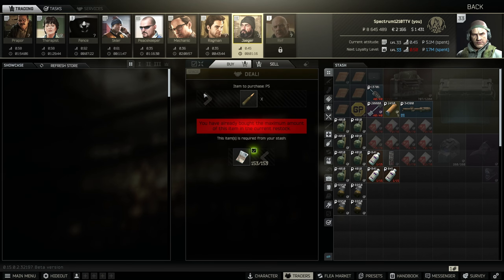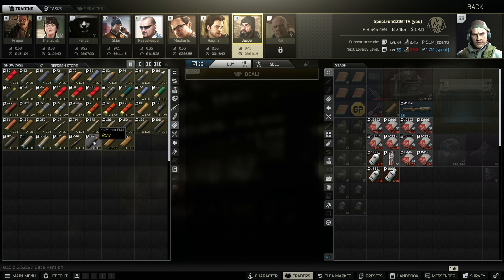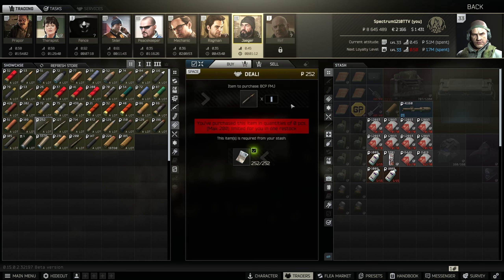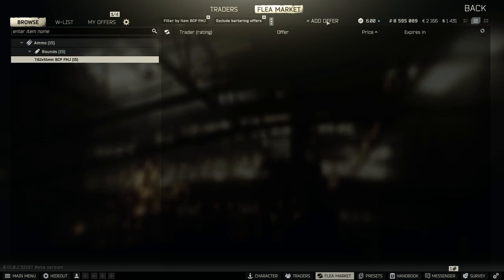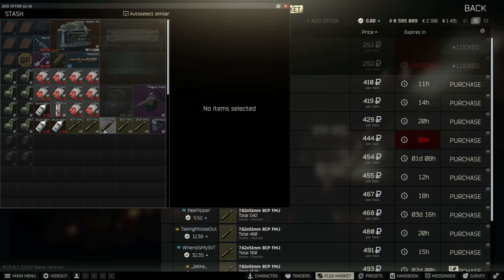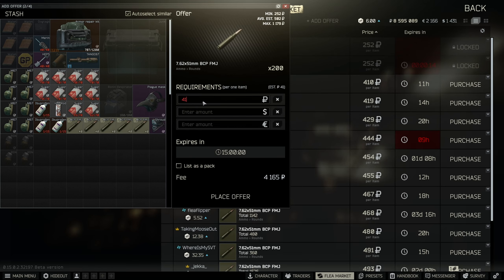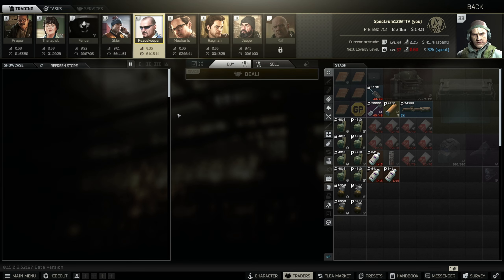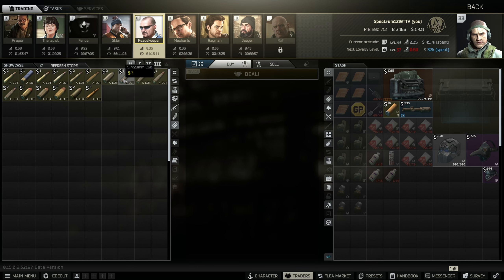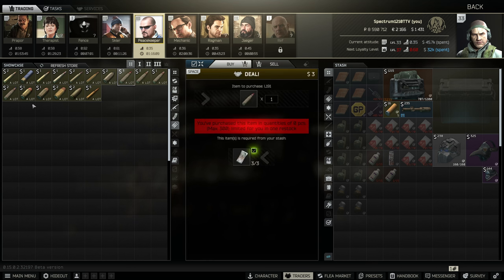Another round that people like to buy from Jaeger is BCPFMJ — you can buy 200 per reset and just slap it up on the flea for almost double. AP 6.3 from Peacekeeper is another good one, L191 is a good one, and M855 is pretty decent because you can buy a thousand of it.